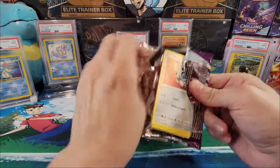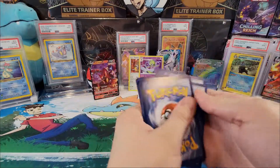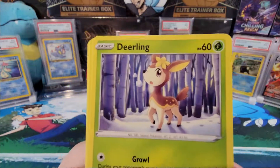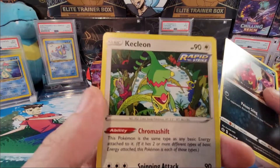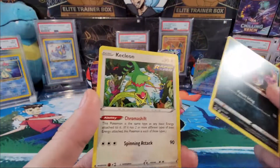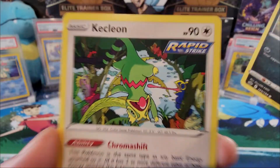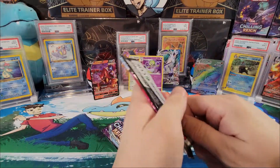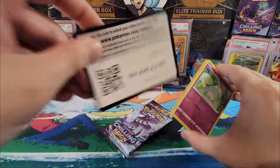Five packs left, let's keep going. Code card — Fire energy, Expedition Uniform, Hatrem, Flabébé — I think that was the first Flabébé — Deerling, Delibird, Larvesta, Marill, Venipede, and a Kecleon. Look at the blue Kecleon and the red Kecleon — they look like Power Rangers! I'm hoping he has a full art because Kecleon is awesome. Look, there's a whole bunch of Kecleons, even invisible ones — that's awesome artwork!